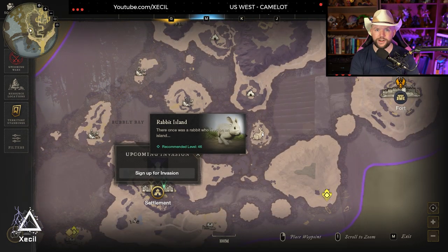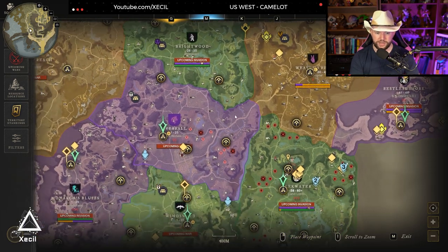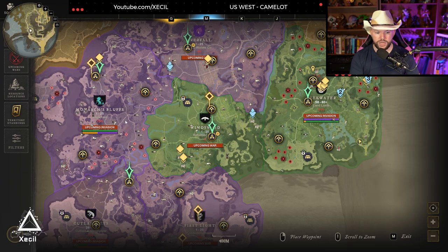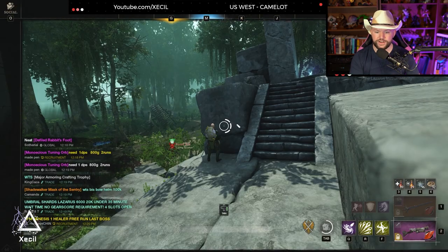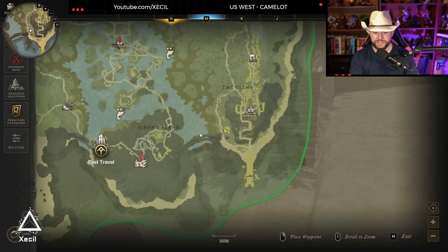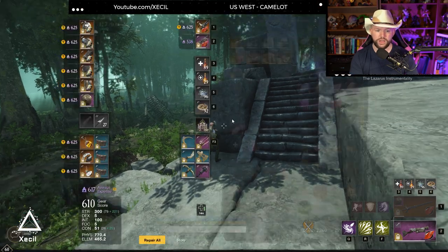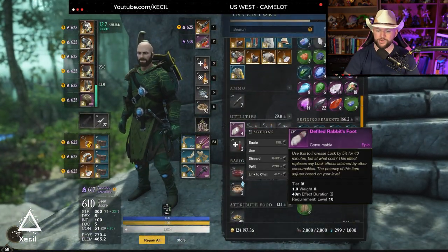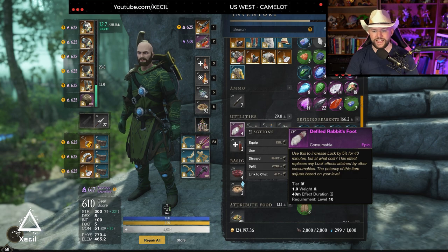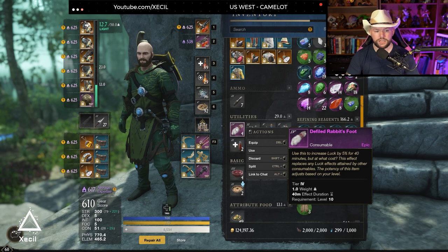Normally people go to Restless Shore — Rabbit Island is a good area — but if it's contested, there's Everfall, Brightwood, Windsward, Monarch's Bluff, Cutlass Keys, First Light — all these areas have rabbits. My favorite is going to be the Climb just because it's not going to be super contested, and I can run my PvP quest in between.